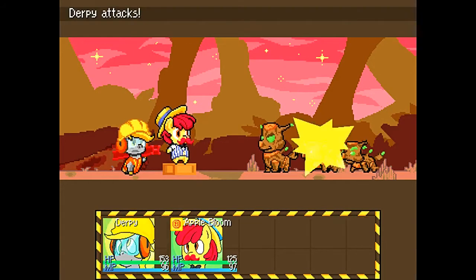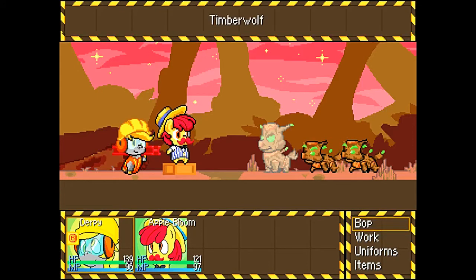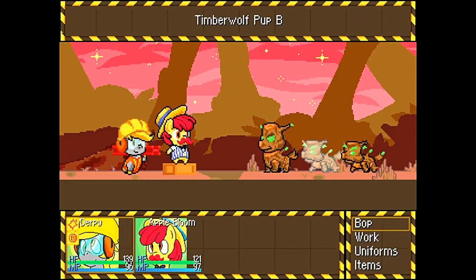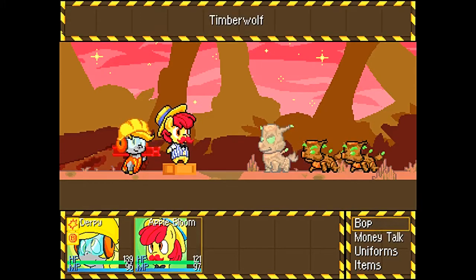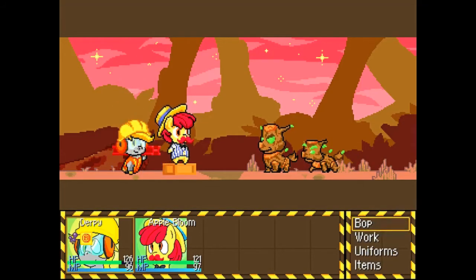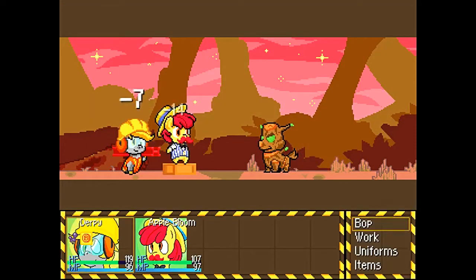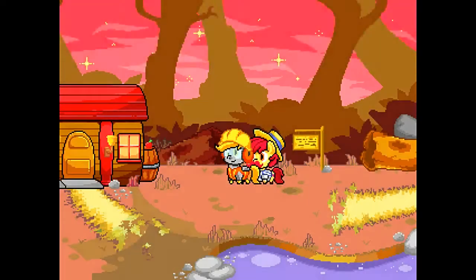Get Handout on Derpy there. For some reason, they usually prioritize doing that. With my current setup, Apple Bloom can take out the Timberwolf Pup in one hit, or one hit from Derpy. That's what I wanted to do — take out a Pup there. That's all you really need to do. They're actually pretty annoying if you don't use Greedy, just because they can heal.